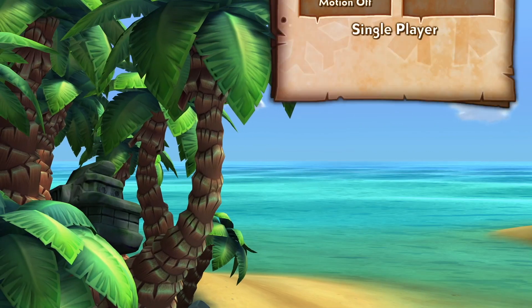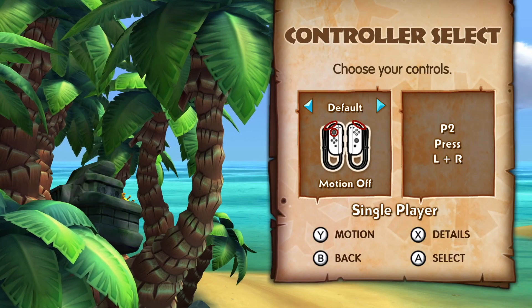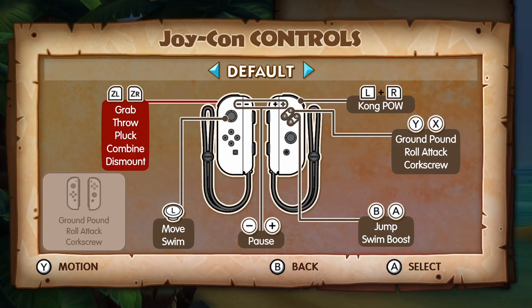You are then asked what Control Mode you want to play and whether you want to play single or two player. The Control Layout options are either Default or Alternate. In both options most of the controls are mapped to multiple inputs.